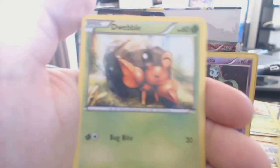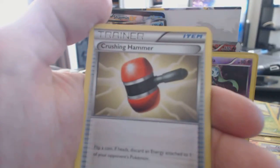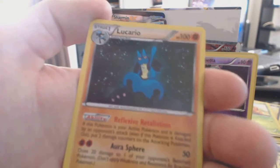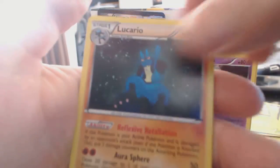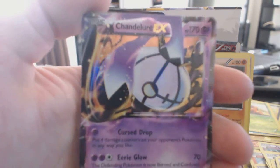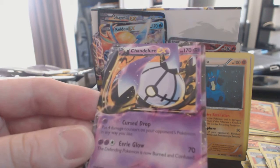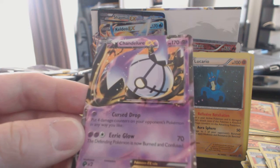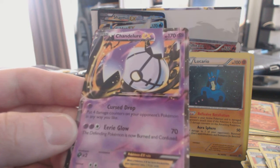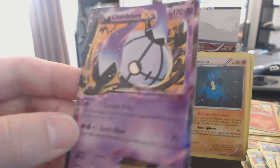Alright. Snivy, Dwebble, Croagunk, Natu, Curlia, Bouffalant, a Crushing Hammer Trainer — this is only the second Trainer I've gotten. And a Holographic Rare Lucario — nice! Followed by a Chandelure EX — nice, these are hard to come by. And a Growlithe Holofoil. Got Cursed Drop: put four damage counters on your opponent's Pokémon in any way you like. Eerie Glow: the Defending Pokémon is now Burned and Confused. That's a really nice card — the best card so far!